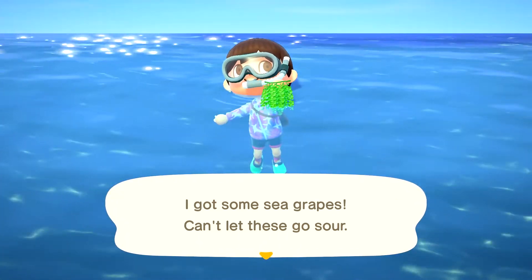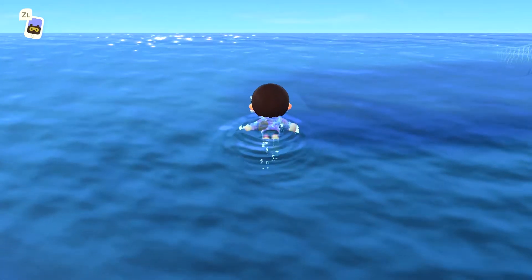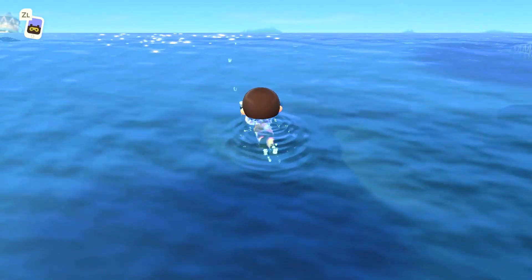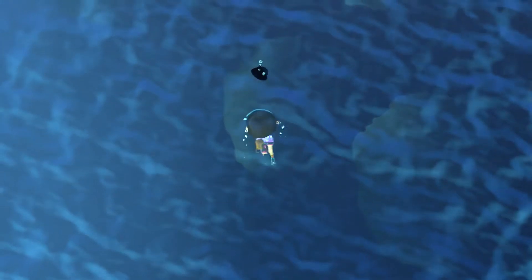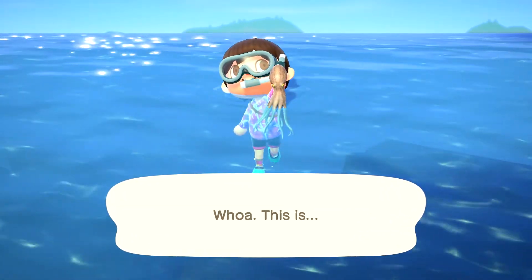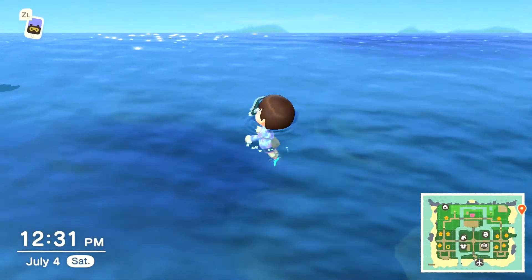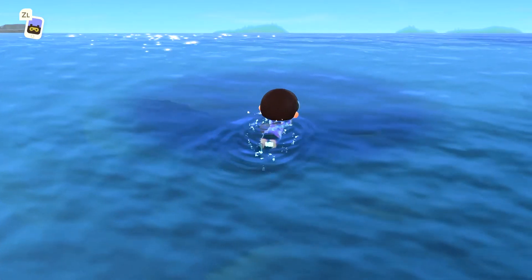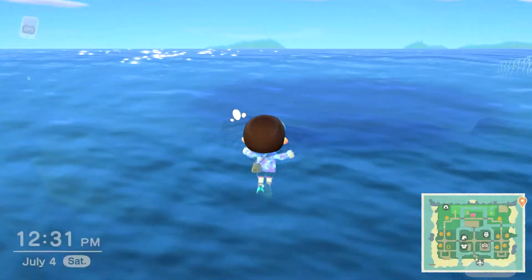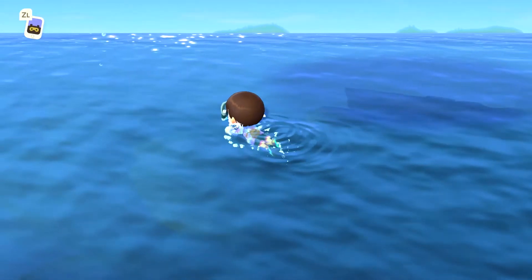I got some sea grapes - can't let these go sour! That joke was kind of weak. I noticed at the bottom of the river side of the island, the capacity of ocean life isn't that much compared to the left and right sides. I got an octopus - you can give four hugs at once! Let's head north. I only have three spots open.